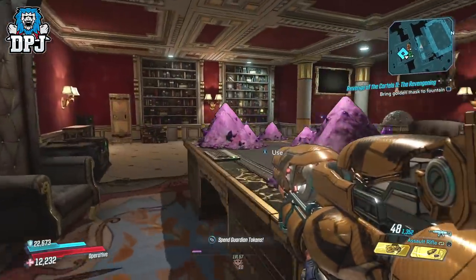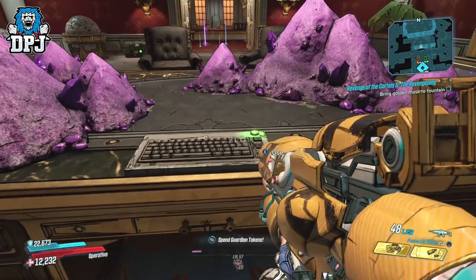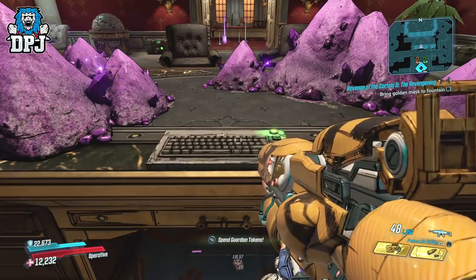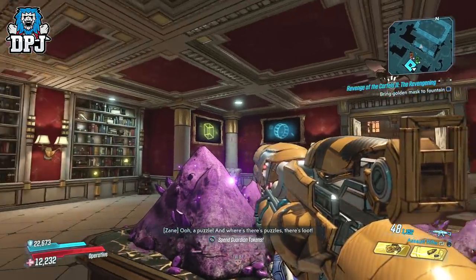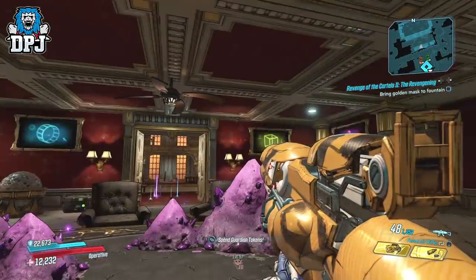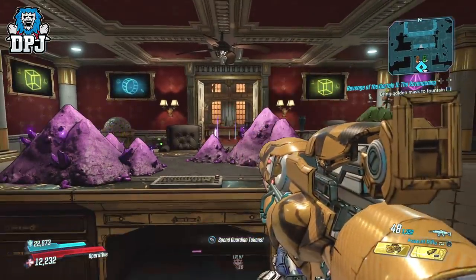Once you are here, if you go up to this desk, you will see a keyboard which you have to use. When you do this, you will see four screens directly in front of you. These will showcase a shape on each. There are three shapes in total which will appear on these four screens. You need to remember these shapes, so it's probably best you write them down.